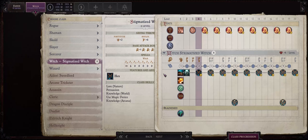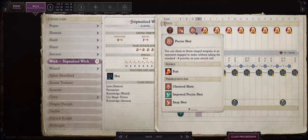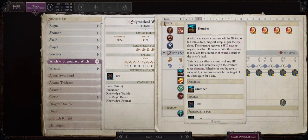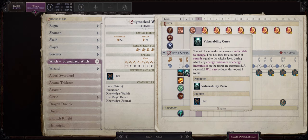Ember comes at level 3 with both Point Blank Shot and also Precise Shot feats, thus cementing her role as a ray caster or a ranged attacker really. Although in Ember's case I would not bother attacking with ranged weapons at all. Instead just go with spells or of course Hexes, and speaking about Hexes she also starts with Slumber Hex and also Vulnerability Curse.